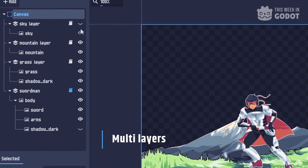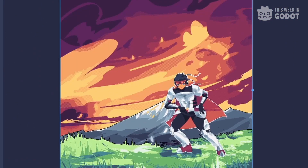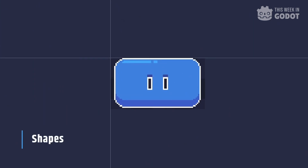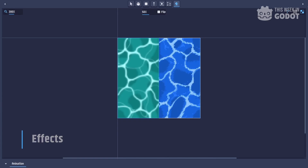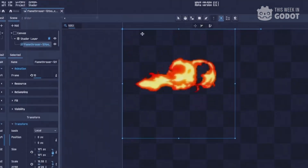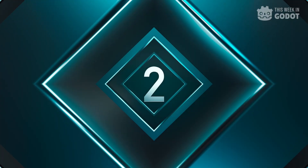It features a full layer system and lets you export everything into sprite sheets. It's a great tool for anyone looking to jump into pixel-style 2D games. Check it out on Steam.